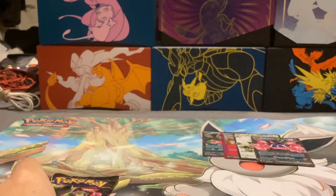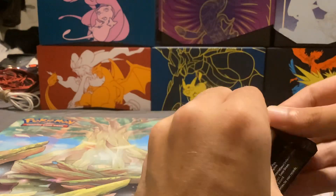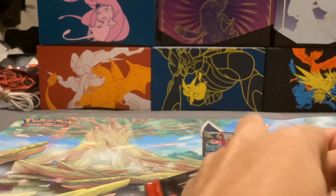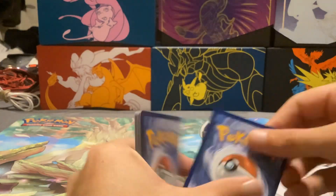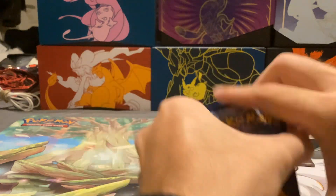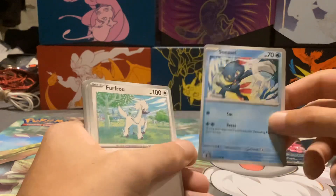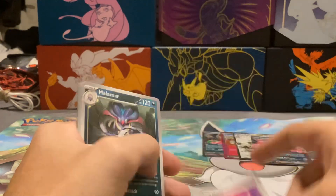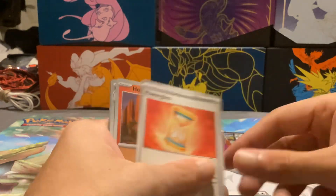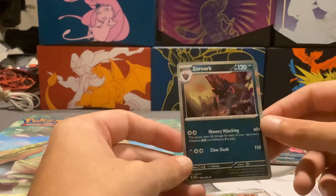The final pack is an Okidogi. Regular Darkness Energy. Golbat, Axew, Sneasel, Furfrou, Binding Mochi, Melamar, Powerglass, Houndour, Dartrix, and our third Zoroark.